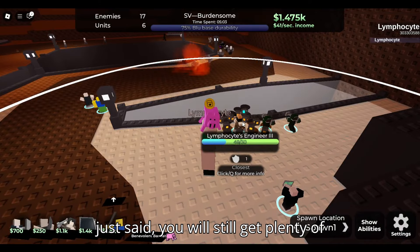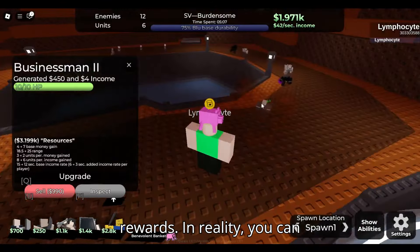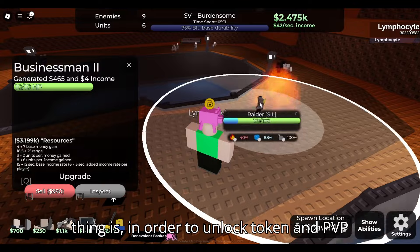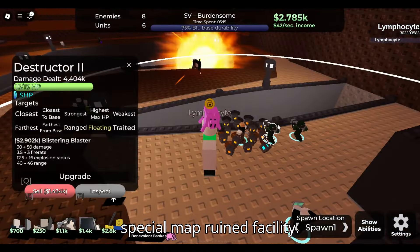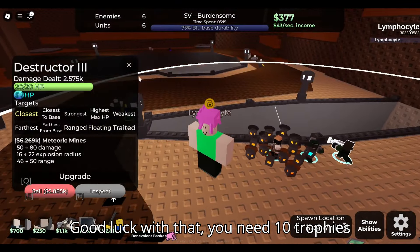If you survive a match, you are guaranteed to get at least one trophy and a couple of tokens. If you lose, you will still get plenty of rewards. In reality, you can easily unlock all trophy towers. But to unlock token PvP towers, you first need to beat the special map Ruined Facility — so good luck with that. You need 10 trophies, by the way.